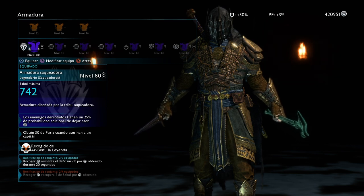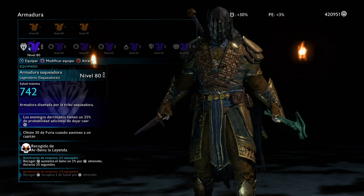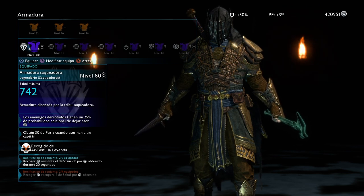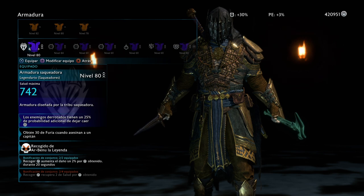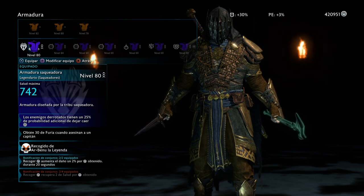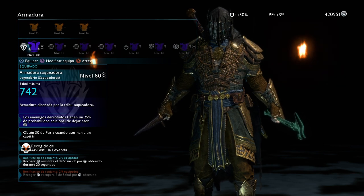Going for the armor, this is the one you want to use — this is very crucial — the Marauder set. I'm using the Marauder armor, and on the secondary ability I get 30 Fury points for killing a captain. This is going to help us chain the kills and build our Fury as we do so — you're essentially going to be in Fury the entire time. This is best combined with the Wrath Giver. If you don't have that sword, this armor is not going to be very useful to you.